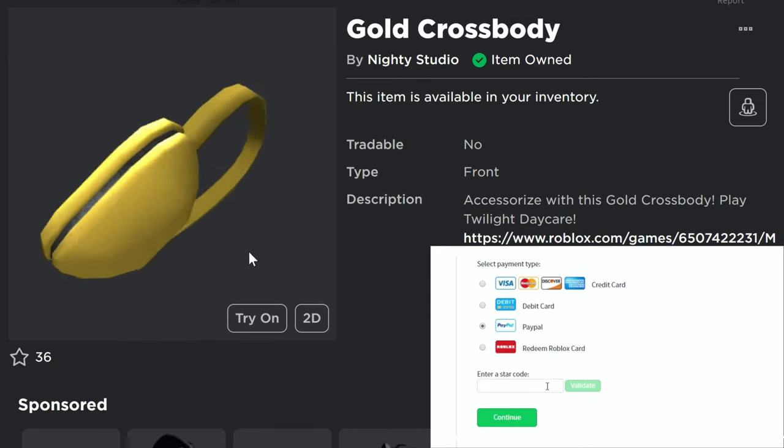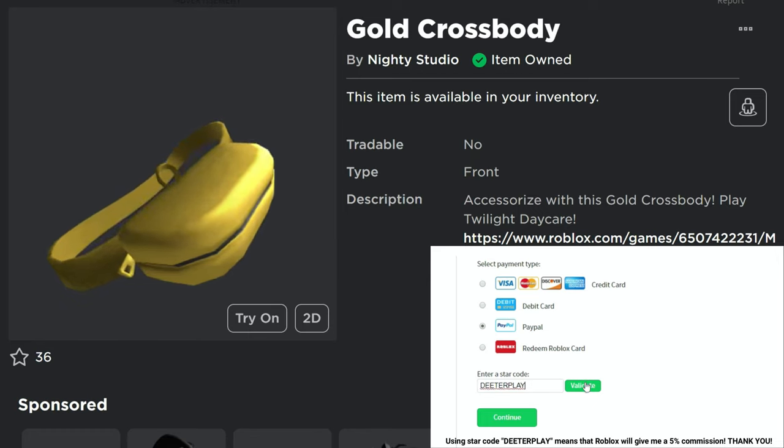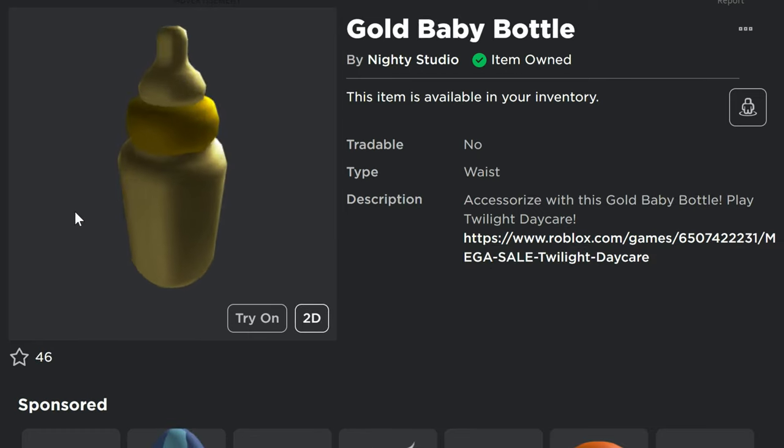Guys, we got two free gold UGC items for you. We've got this cross-body bag right here — it kind of looks a little bit like a fanny pack, but it's a cross-body fanny pack. And this right here is the gold baby bottle.